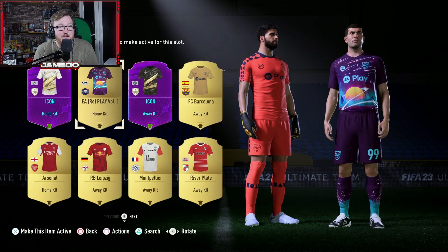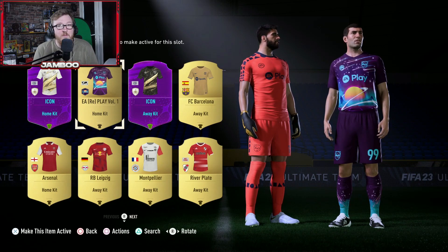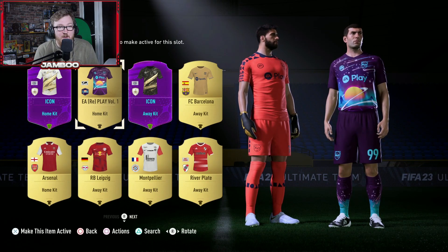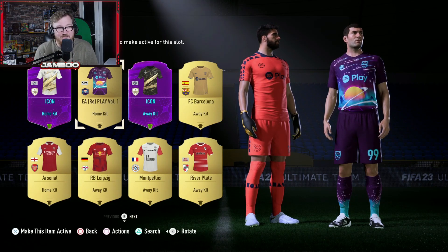The next is this EA Play kit. Not one of my absolute favourites, but I do think it looks pretty cool — the patterns on it. I like the purple, I like the way you've got the patterns and the stars on the kit as well. The blue and purple mix, not too bad. The keeper kit probably isn't that great though.